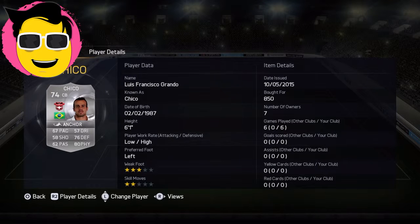Next we've got Chico, more of the defensive one of the pair. He's got 67 pace, 76 defending, 80 physical. He's got 75 overall. I haven't tried him in this game and people are saying he's very good, so I couldn't not pick him.